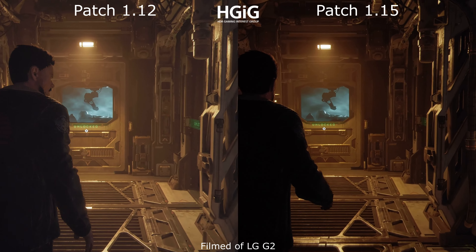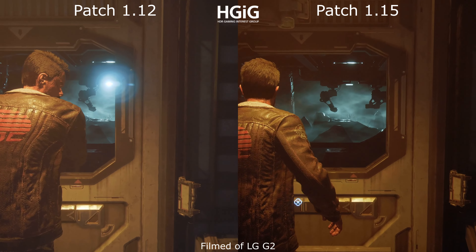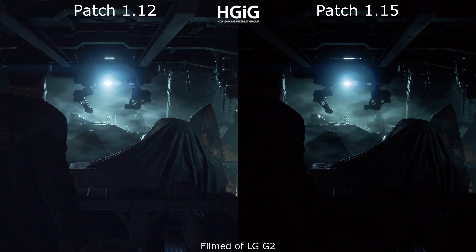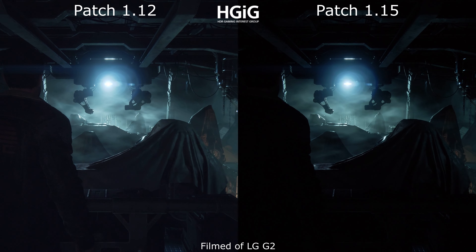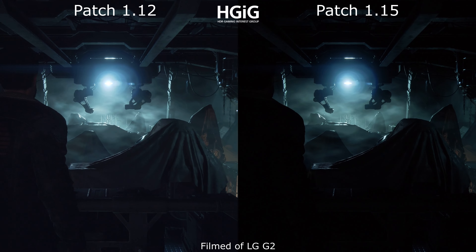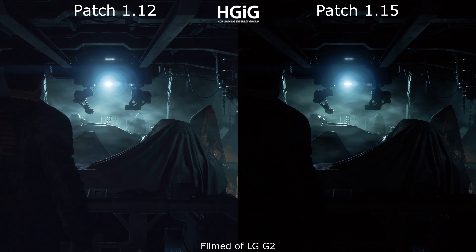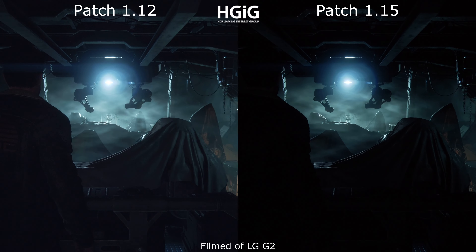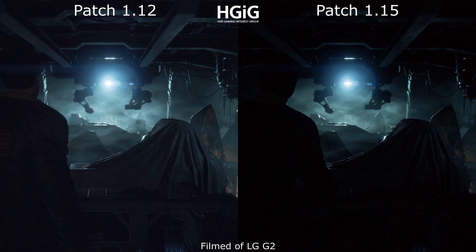If you're playing this game on an LG CX, LG G2, or similar OLED TV: leave the brightness setting on standard or the factory setting, change the black point correction to the left side, and use HGAG. And of course, play in a completely dark room.